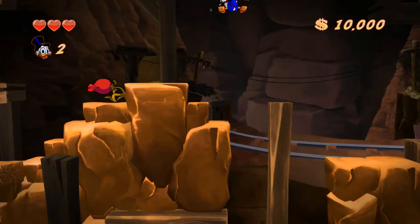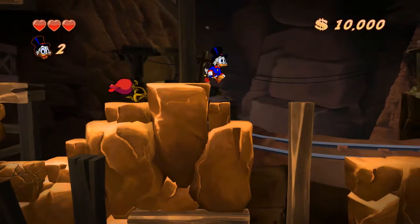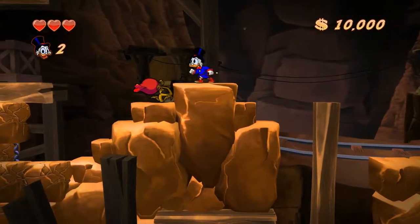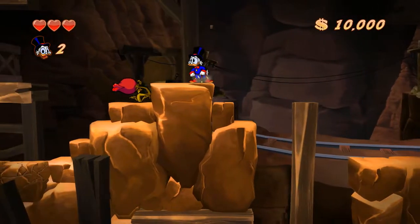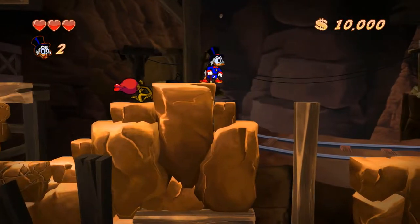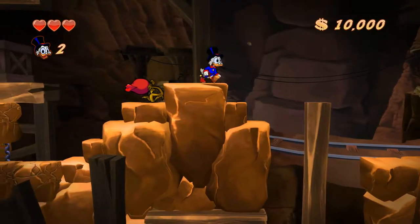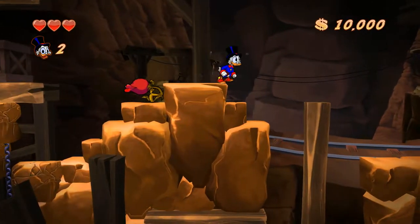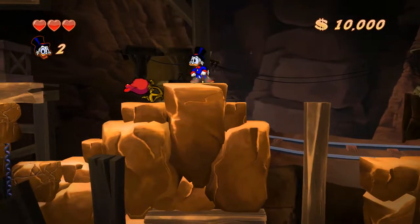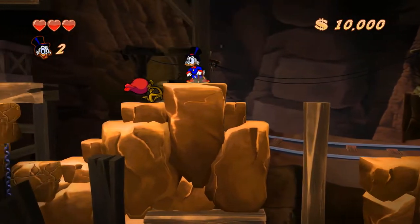J'ai des points de repère pour faire disparaître les rochers sur la gauche. En fait, l'objectif c'est de faire disparaître ces rochers. Le jeu charge ses rochers au dernier moment — je ne sais pas pourquoi, principalement ces rochers-là. La plupart des décors sont chargés plus tôt, donc on ne peut pas faire ce genre de glitch ailleurs. Mais là, vu que la caméra charge vraiment au dernier moment ces rochers...